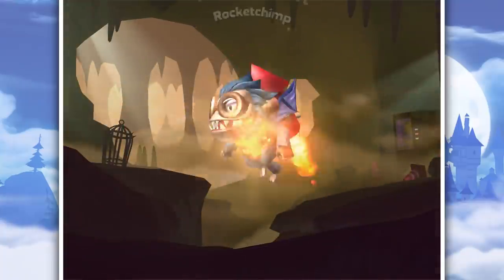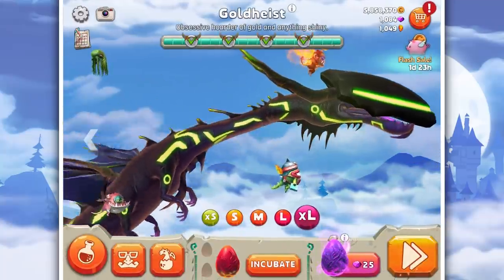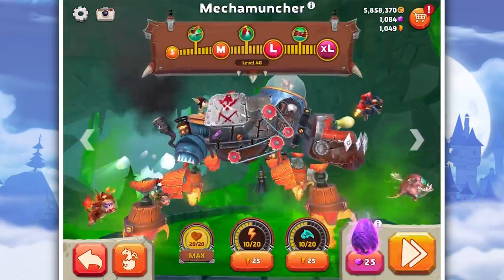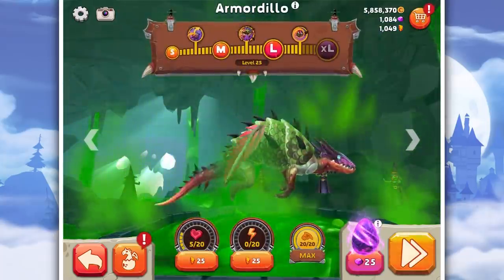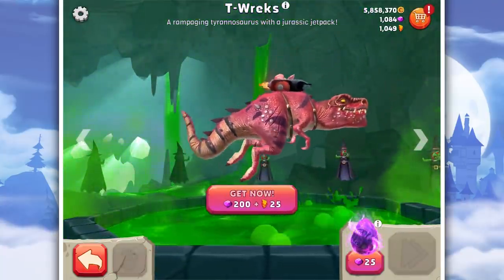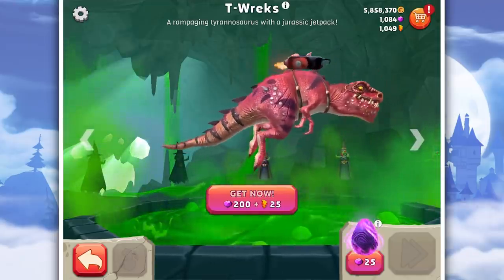I haven't played this in a while, actually, so expect some amazing gameplay. We'll add some extra shards and incubate that other one. It's a special kind of dragon. So going over the ones we've had so far: we've had the mechanical dragon, the electro-ooser, then the armadillo, then icebreaker. And the newest one is T-Rex — a rampaging Tyrannosaurus with a Jurassic Jetpack.